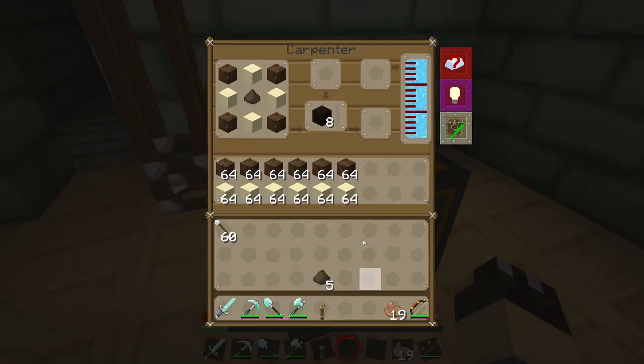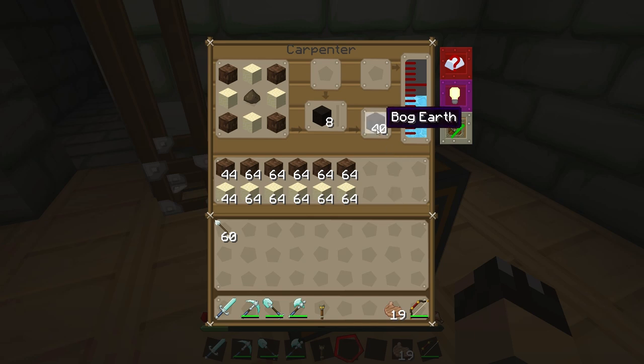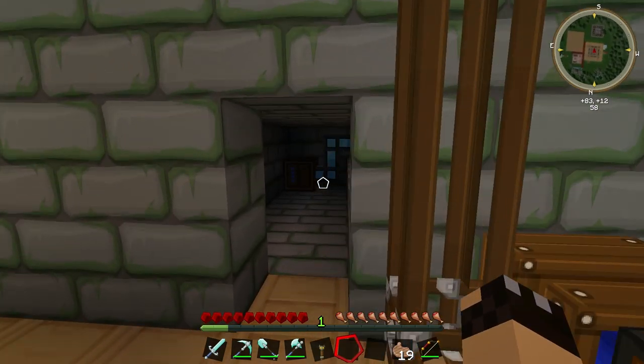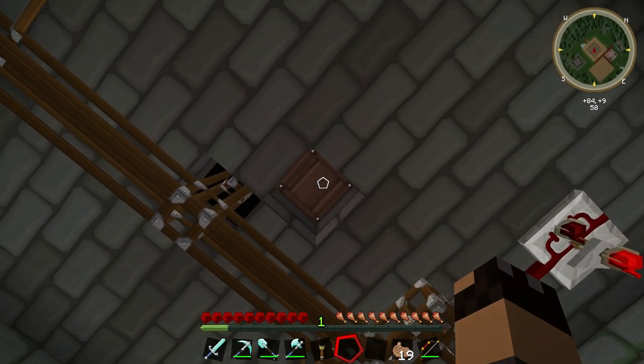Instead of making bog earth manually in a crafting table using dirt blocks, sand blocks, and buckets of water, we can now make it in the Carpenter using dirt blocks, sand blocks, and mulch. We put the recipe in the top-left as with any Carpenter recipe, supply it with power and water — which we are — and put the materials in the bar at the bottom. The Carpenter is now creating bog earth for us. We already have 40 blocks of bog earth from that small bit of mulch, though it does use water quickly — hence the importance of a water supply. Using pneumatic pipes we can output mulch from the Moistener directly into the Carpenter, and output the bog earth up through the floor and connect it to the bottom of the peat bog.